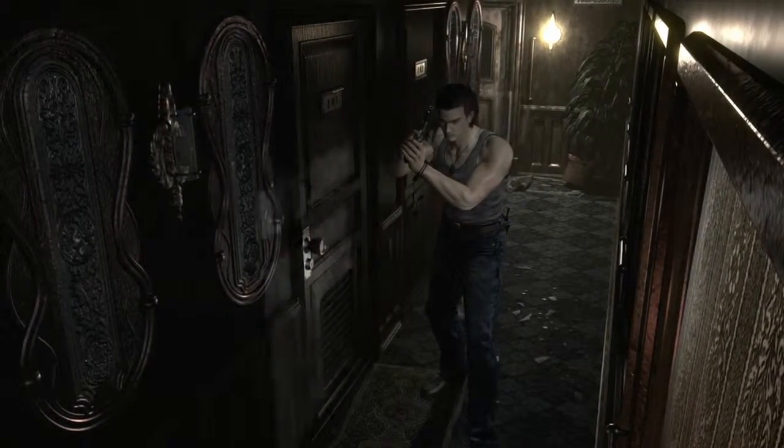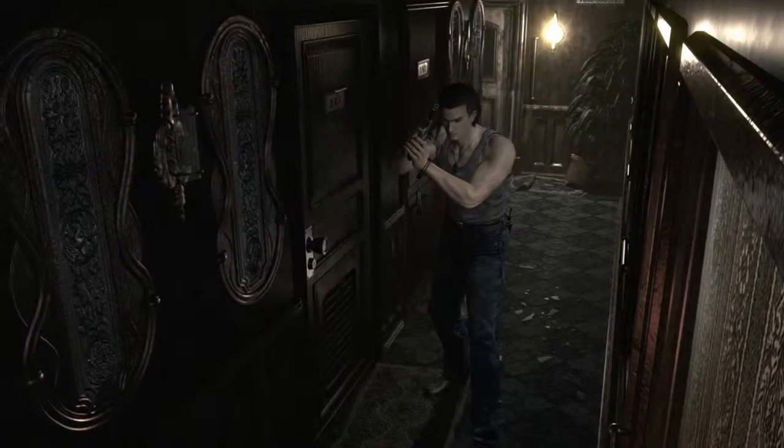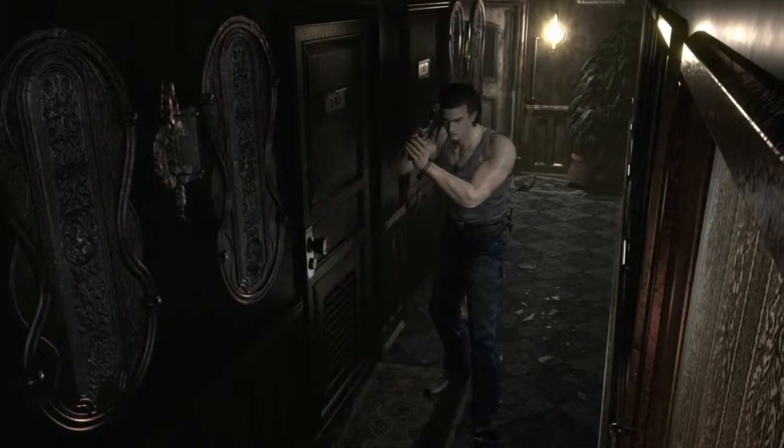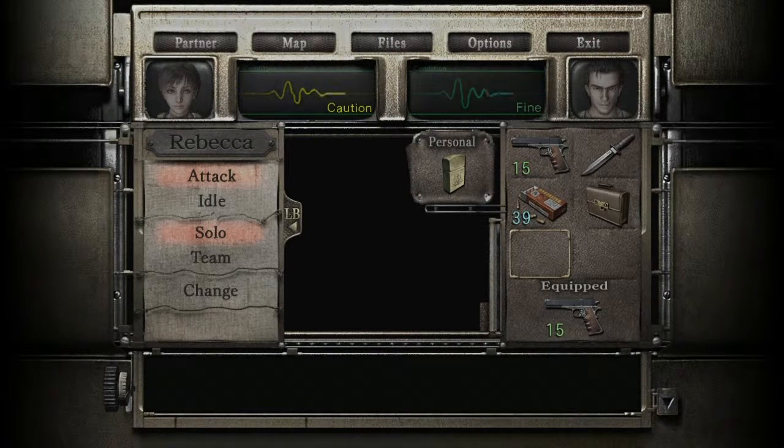Hi everyone, this is Aquamarine. Welcome back to the third episode for Resident Evil Zero. This is the continuation from the previous episode. The difference is I went back and sent the herb to Rebecca, so I have more free spaces here. I wanted to send the knife and this briefcase to her, but the game told me they cannot fit. So I have to send the herb instead. Now I have two spaces, but I have no restoration item, which is pretty risky in this game.